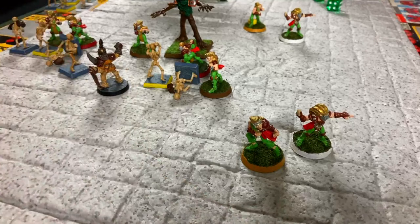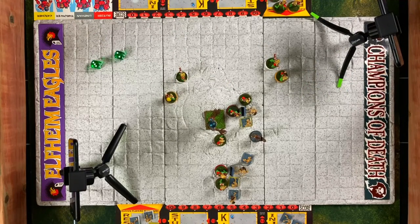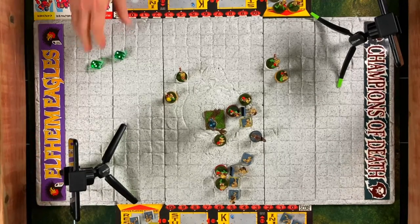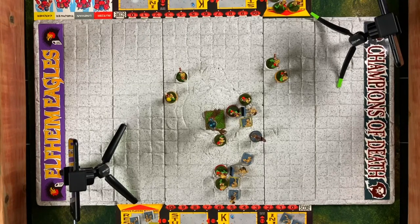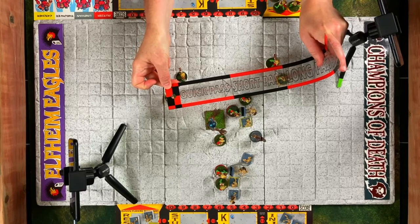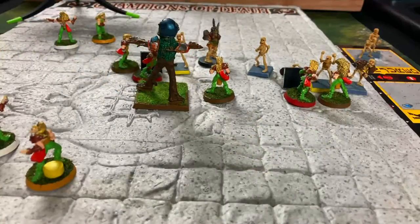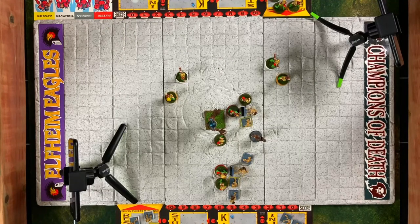Discussion about whether to throw the ball — the catcher could throw to another catcher, but it would be a long pass, so we decide not to this time. You can hand the ball off if you're next to somebody and they can just take it at the end of the turn, or pick it up from the ground if it's there. That is the elves' turn; they are well positioned. The elf with the ball is just to the right of the tree man at the top of the screen.